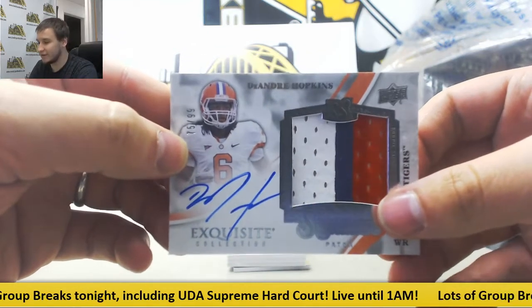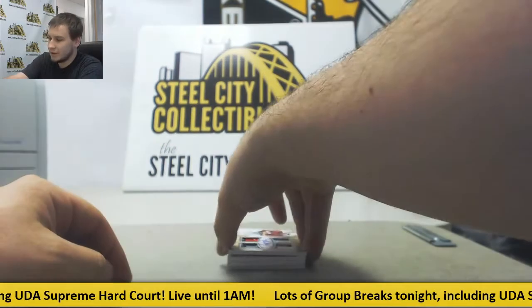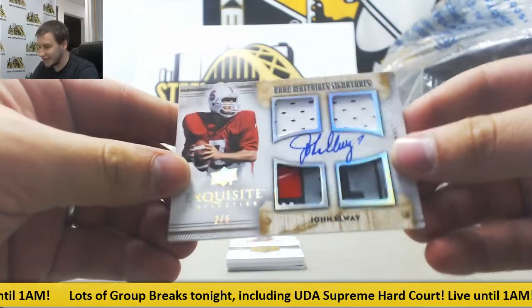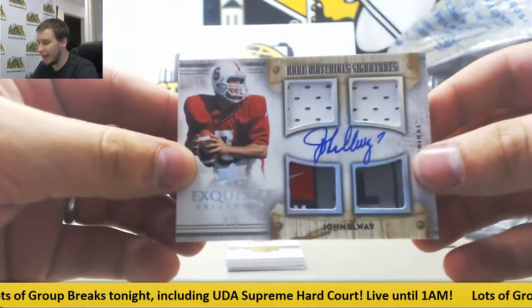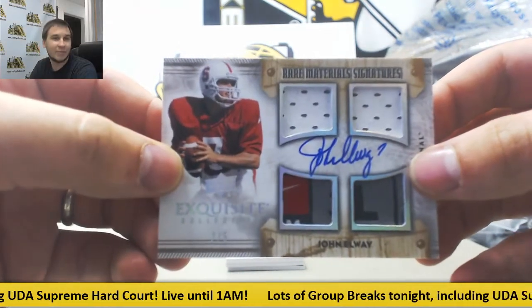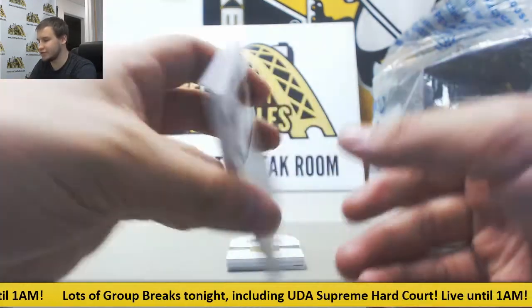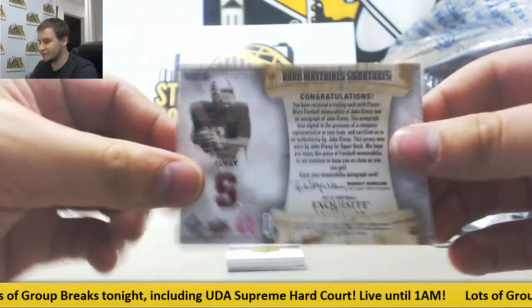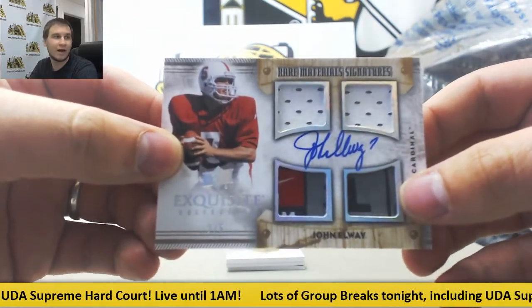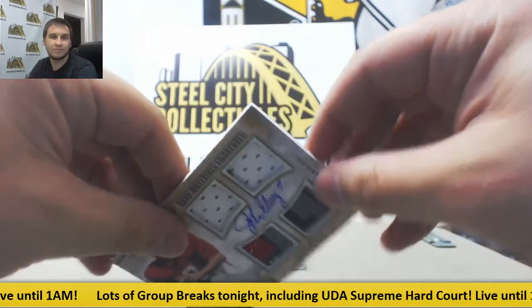This coming up here is one of the nicest cards I've ever seen out of the 13 Exquisite. Getting number 2 on the board in a big way — Quad Tag Patch Auto, John Elway, 2 of 5. Austin M. grabbing that one. Beautiful card — Rare Material Signatures from 13 Exquisite, 2 of 5, Stanford Cardinal on that one. That is nice.